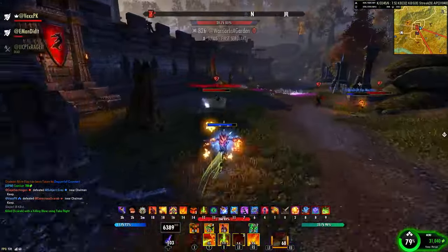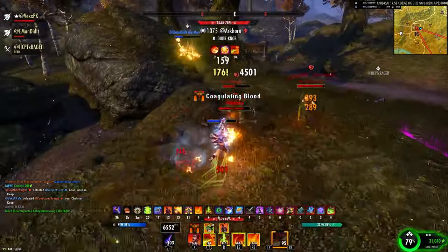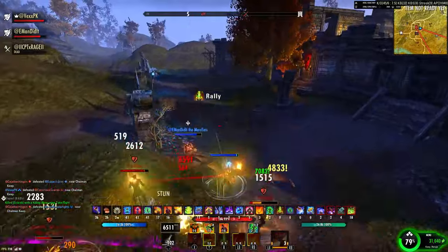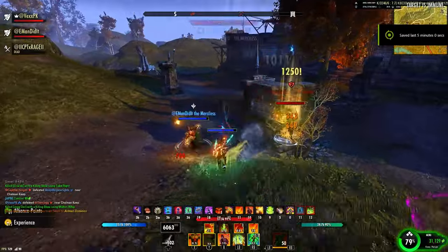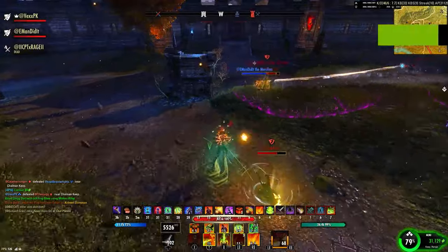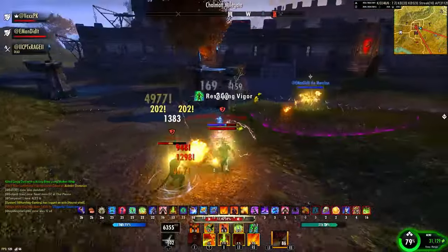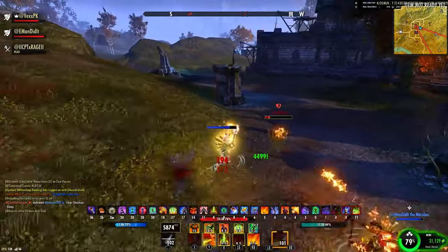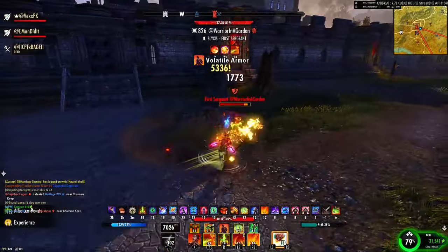E-man over there fighting too. Go help E-man, yep yep yep. Block that ult — oh nice leap! This guy's going to get it. Yep, he's down, nice. Jesus. I want some action, I'm bored over here on the floor. I want to overload some people. Hey, somebody get me up! He's feeling left out. There we go — hey bro, I body blocked for y'all, accidentally.